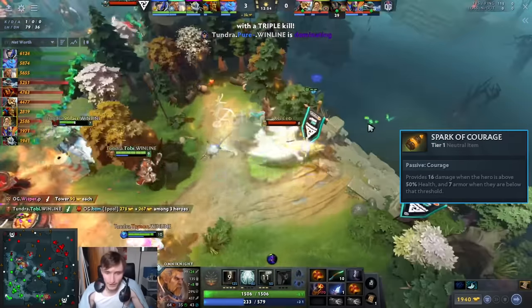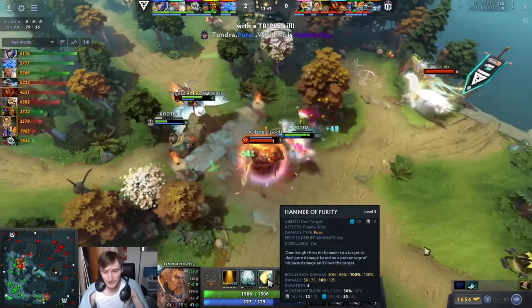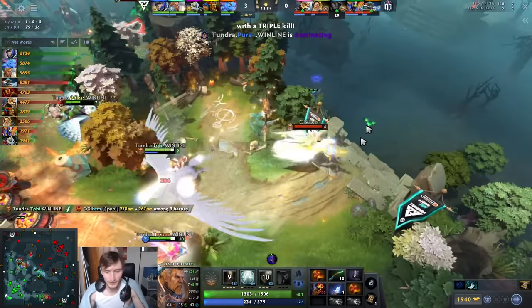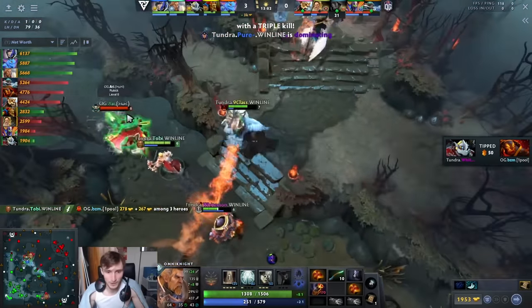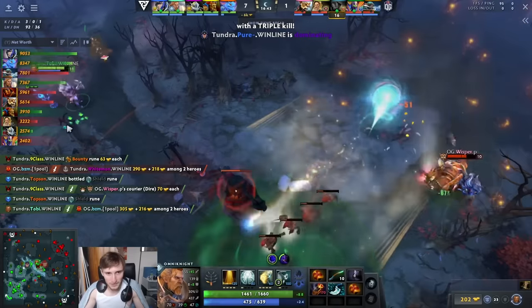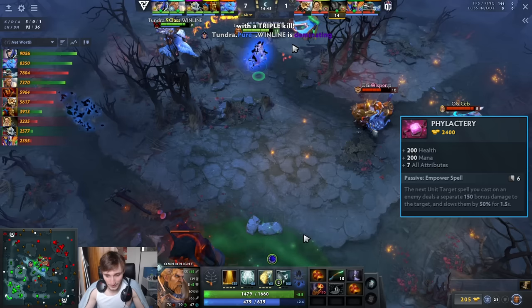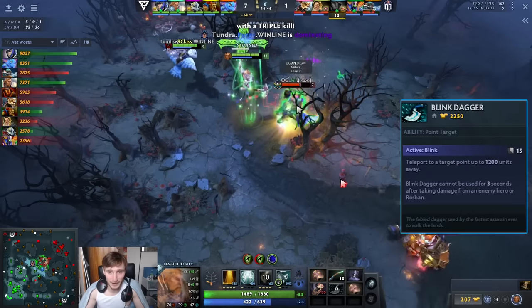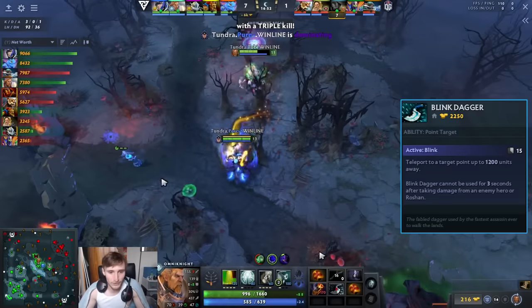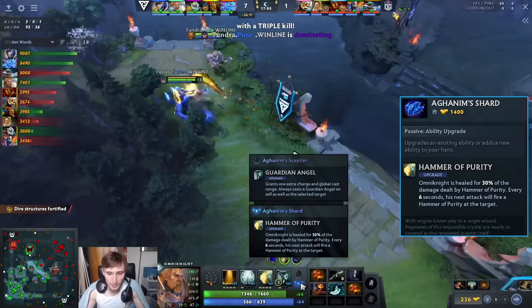He took Arcane Ring, which I think is a pretty trash neutral nowadays, but you can buy a Clarity instead and take a regen item or a damage item. Spark of Courage is very good on this hero; Duelist Gloves are good — right-click items are good because you're gonna play as a pseudo right-clicker. In the early game you're doing about 500 pure damage — no resistances help them out and you'll kill heroes very quickly. The most reliable and strongest build by far is Blink Dagger, because it allows you to close the gap for Purification and Hammer Purity. Without Blink Dagger this hero just gets left behind since both spells are practically melee range. After Blink Dagger, buy your shard so your auto attack shoots out a Hammer of Purity.